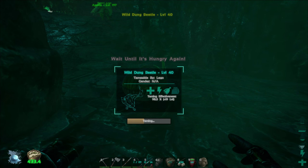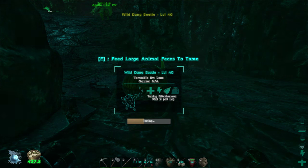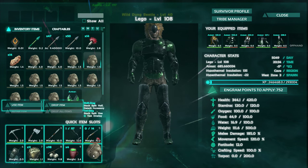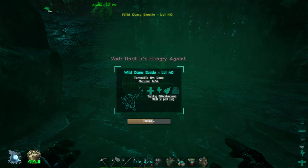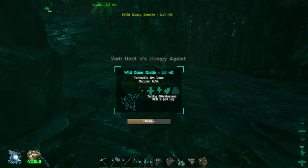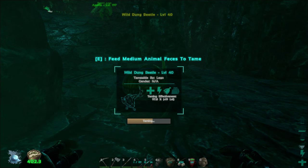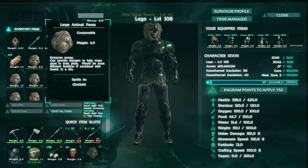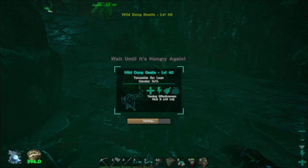People seem to be having trouble finding these guys in the caves on my server, so I don't want to lose this one or make him mad. Let's try feeding him now. We'll keep with large feces but try a medium in here as well. Look at the taming effectiveness — it's perfect, it hasn't gone down at all. He's eating faster now. The medium didn't lower his effectiveness either, so that's not bad at all.